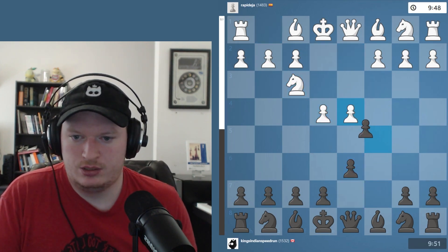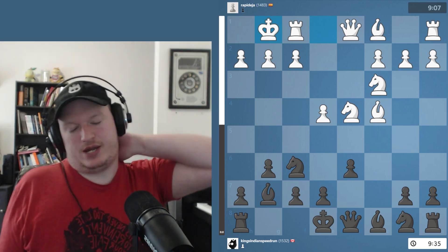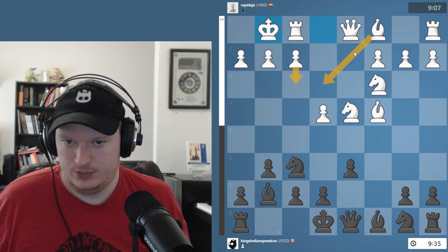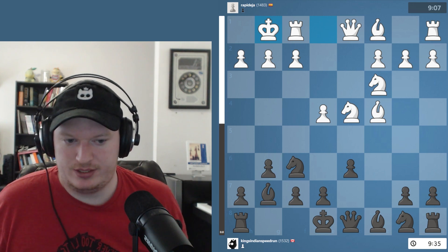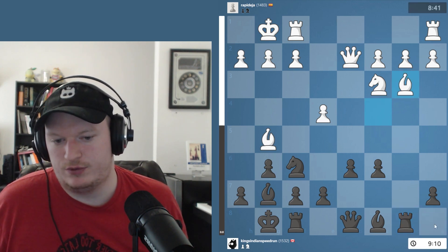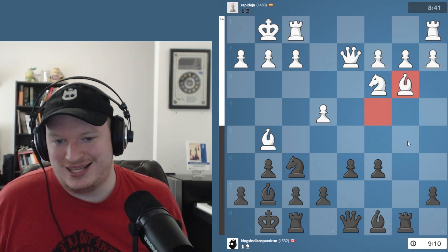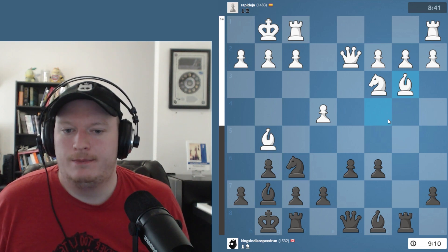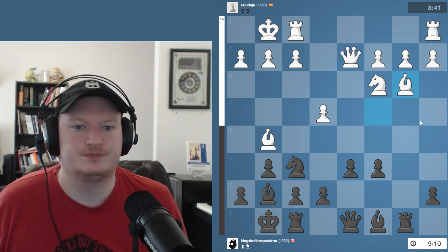They went for short castles instead, which isn't really as scary for Dragon players. Mainly you're going to be worried of some sort of bishop e3, f3, queen d2, and long castles, because one of the things you're scared of is some sort of h4, h5 push. But here it's not really possible. So queen d2 — rook b8 is always just a nice move to throw in, getting the rook on the open file and making this bishop a little bit less comfortable to move. It doesn't necessarily have to go back immediately, because if we take, then bishop e3 is playable. But there could still be consequences to that — you're weakening this diagonal a little bit more.